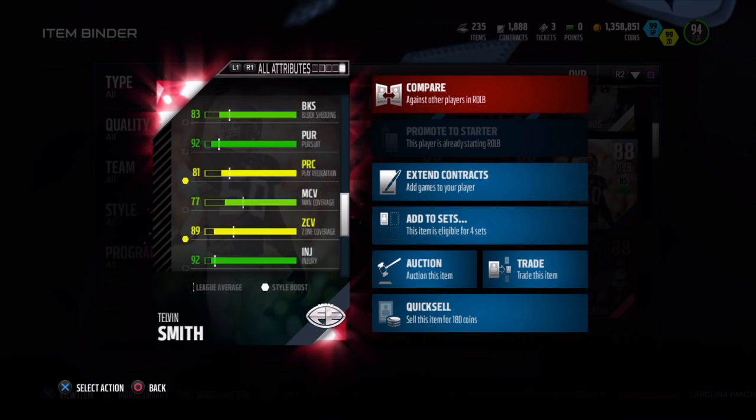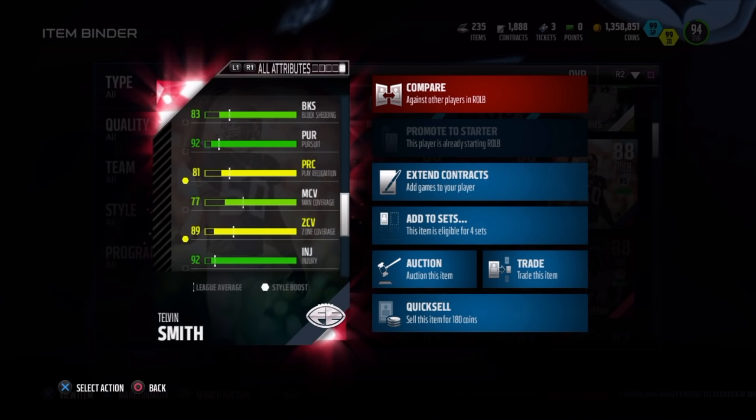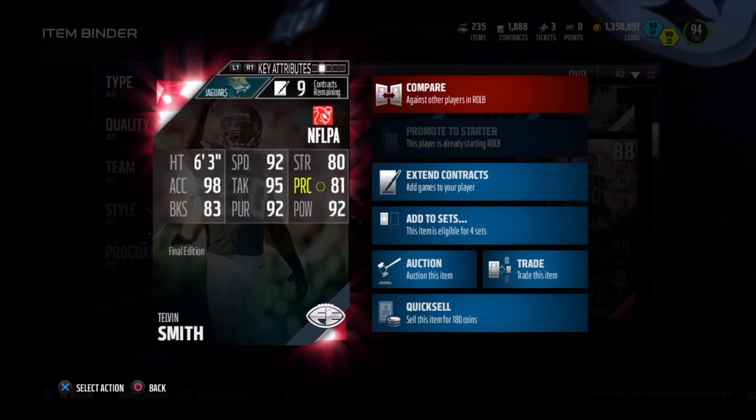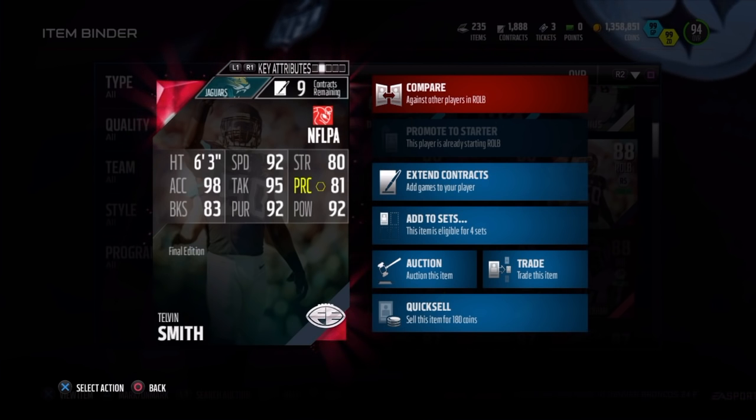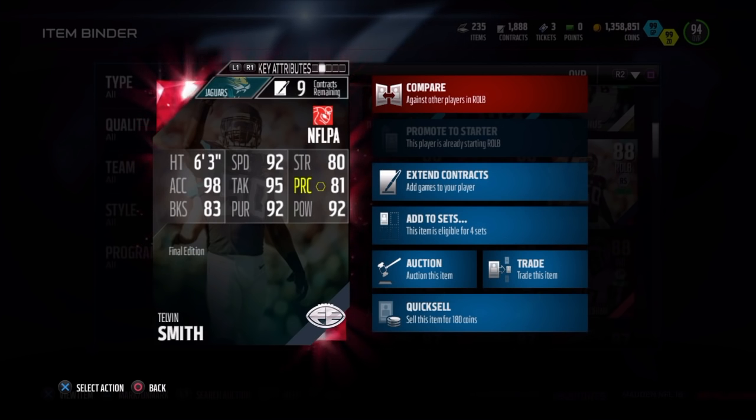I'm sure his zone coverage right now is maybe like 92 or 93 — I'm not sure how many points you get for having a 99 zone defense style. But anyway, 92 speed is great, 98 acceleration is even better, especially if you want to use him. 6'3 is pretty solid, and just a beast for me. Enough about the stats — let me show you what he can do on the field.